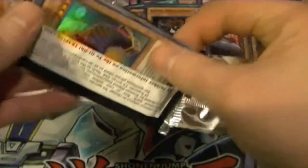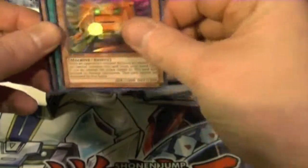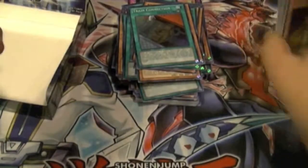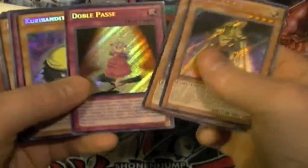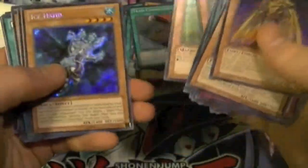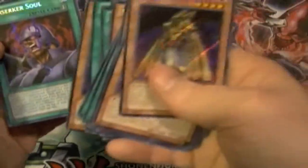And for our final pack of our first box of Dragons of Legend, we've got Magic Hand, another Soul Charge, Construction Train Signal, Train Connection, and Ra's Disciple. Here's a quick recap of the secrets: Ra's Disciple, Fire Hand, Doble Passé, Curry Bandit, Shooting Star, Gate Blocker, Rank Up Magic, Mound of the Bound, Mathematician, Black Sonic, Express Drain, Ice Hand, Black Sonic, Express Drain, Rank Up Magic, Mathematician, Shooting Star, Mound of the Bound, Rank Up Magic, Legend of Heart, Guarded Treasure, Guardian Dread Scythe, Ice Hand, and Berserker Soul.